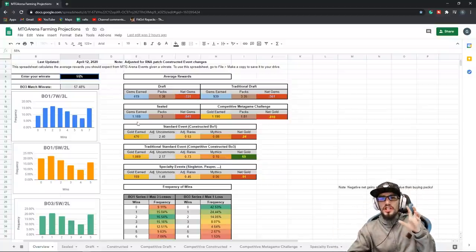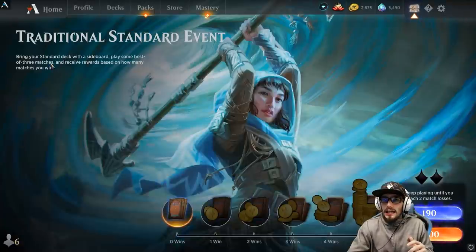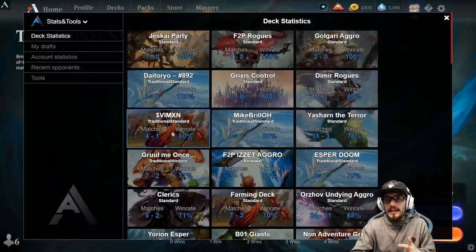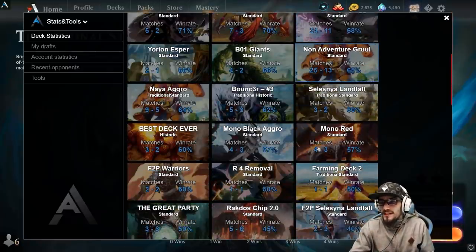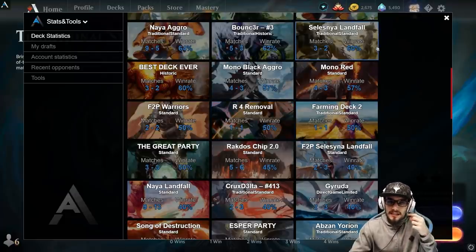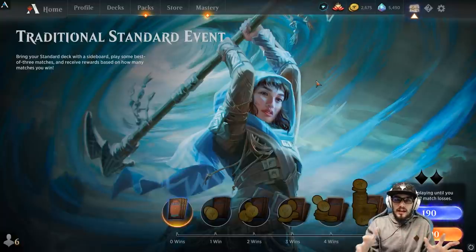Now, how do you actually track your win rate so you can see what your projected farming will be like? Let's get right back into the game. We're using Magic the Gathering Arena Assistant, available for free on Windows via the Overwolf link in the description below. Go ahead, download and install it — very easy. Then just go into statistics to see your deck statistics. All of your decks are listed. You just pick your deck based on your win rate. I entered a 55% win rate within those farming projections to be realistic, and it's not uncommon when you dial in a specific deck in a specific meta to have a much better win rate than that.